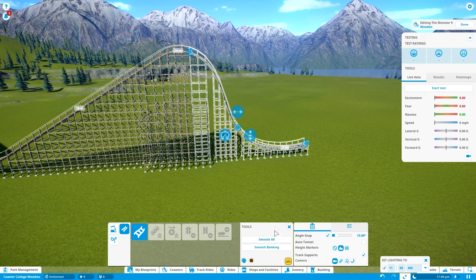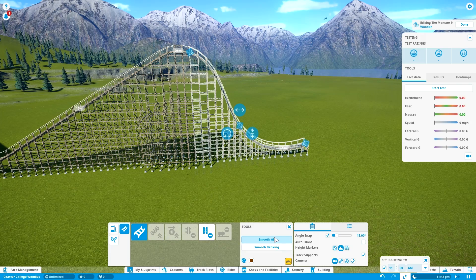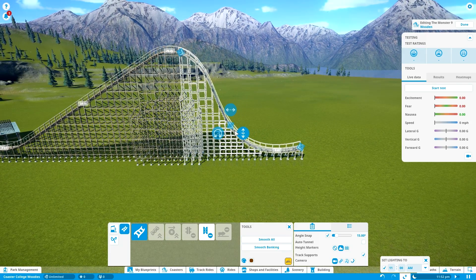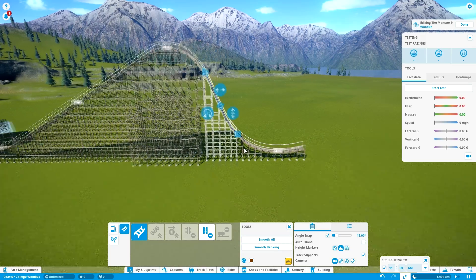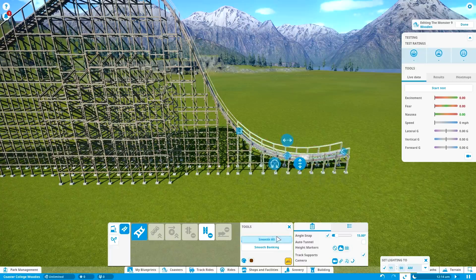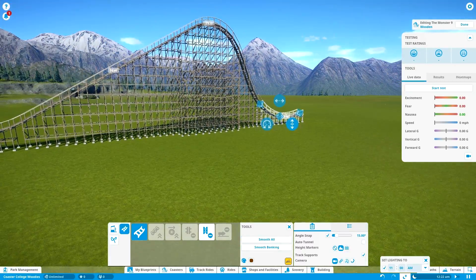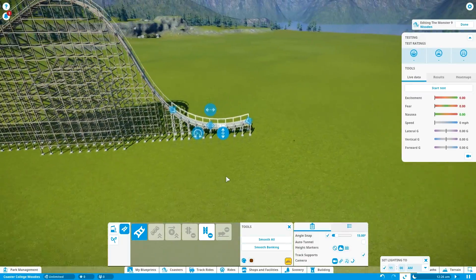Let me grab the entire drop and see if I can smooth it out. That should work fine. I also like picking the individual parts of the track to smooth out specific sections. For instance, the transition from the drop into the horizontal part could be smoothed out just a little bit more, so it's a bit wider. I think that's some pretty good shaping.